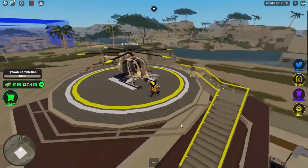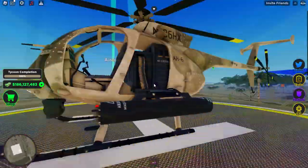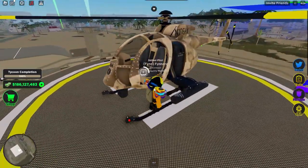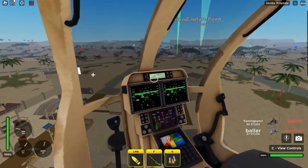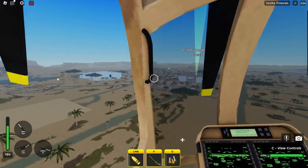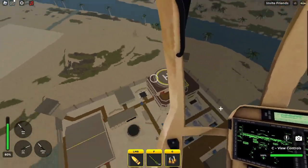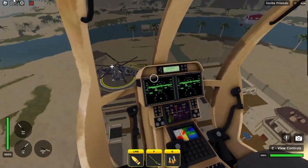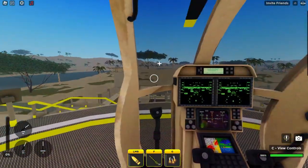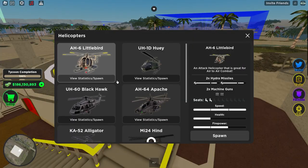First things first, I want to talk about how this is the best looking helicopter in the game. I really like the desert camo on it and the developers did a really good job modeling it. It's my favorite looking helicopter, and it's also the first helicopter you can get that is actually somewhat useful. It has 14 missiles just like the Huey, but it also has unlimited machine gun fire, meaning you actually somewhat stand a chance against other helicopters. And best of all, you actually have visibility — you can see where you're aiming, so you're not completely useless in first person.